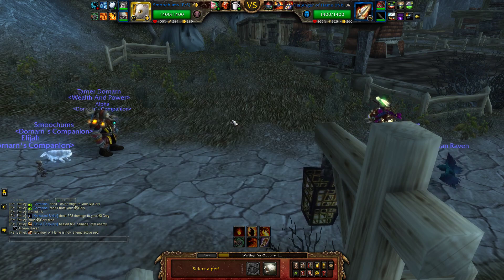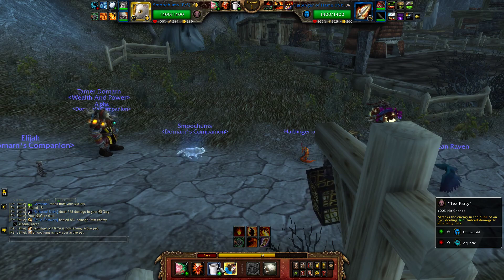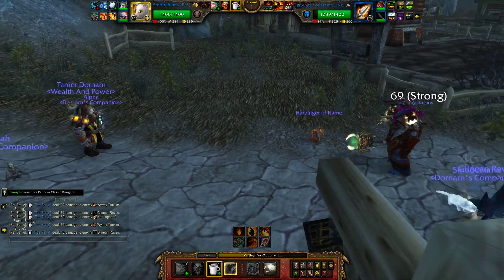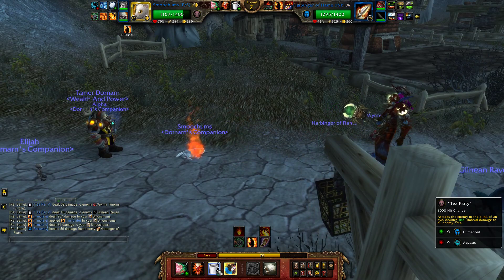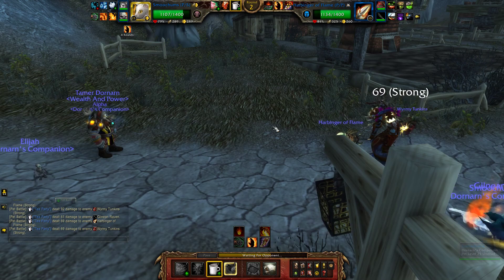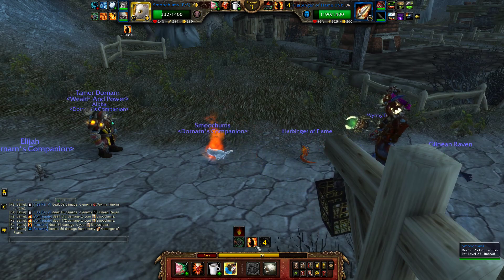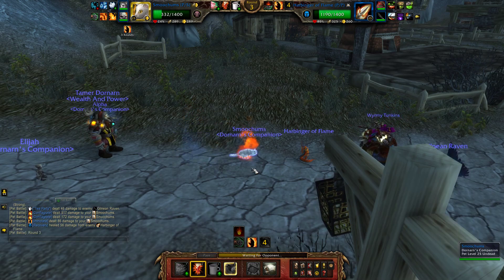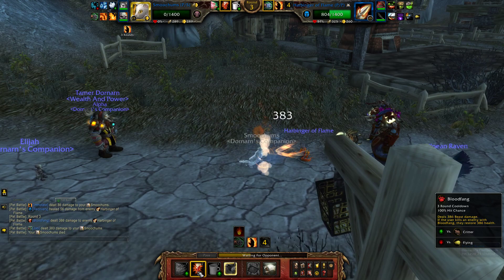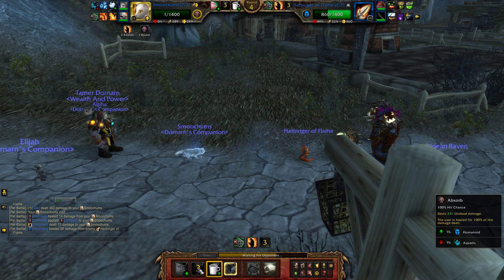Let's go for Smoochums — last time he started out with Harbinger of Flame. Should I just spam Tea Party? Sure, let's go for it. This is going to do extra damage to two of his pets. Not bad. He went straight for that move yet again. Go for Bloodfang right here — just to get that big damage — because I'm probably going to die right here anyway. And another Tea Party.